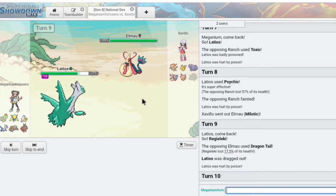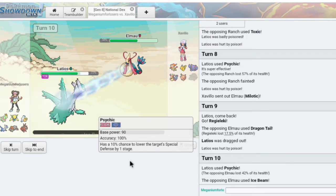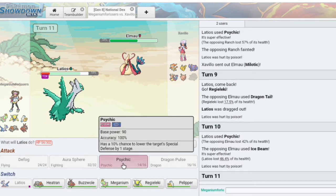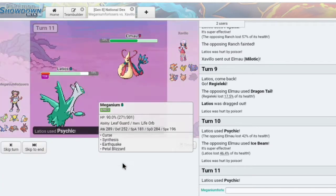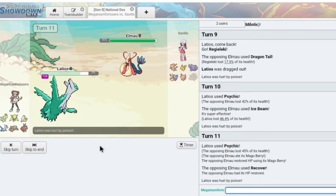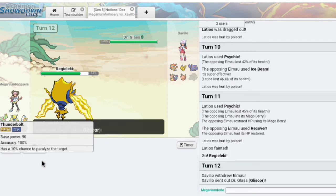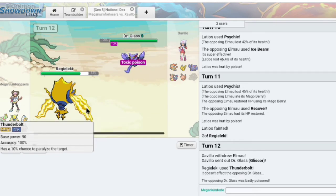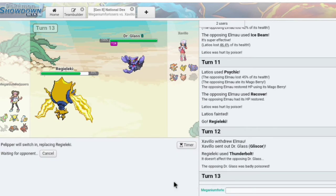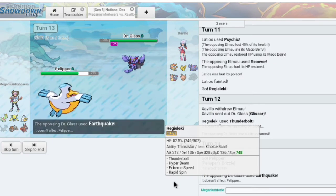I'm just gonna go for Draco Meteor. Latios going down isn't great — he's not very useful anymore. My Latios is a problem because I can't predict what he's gonna do. He's gonna play the annoying game. Thunderbolt on Gliscor — I can't predict what he's doing right now. I gotta think. Probably a ground-type attack coming, which makes me go into Pelipper because he's got me in a loop. We predicted an Earthquake — that was pretty obvious.